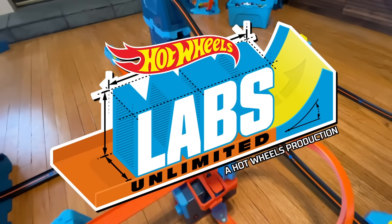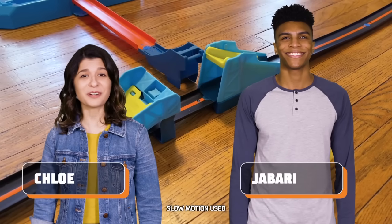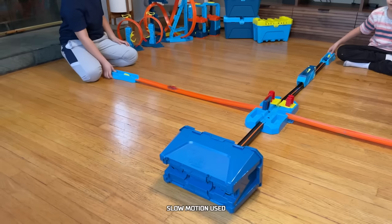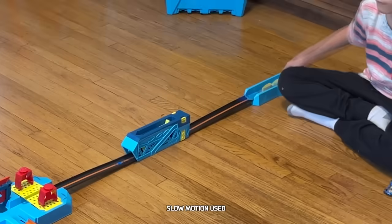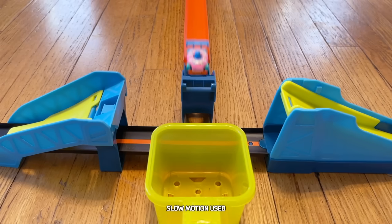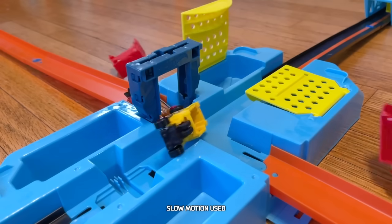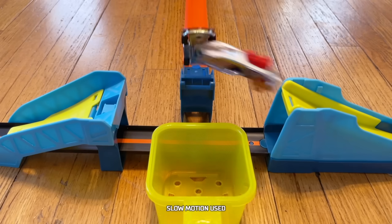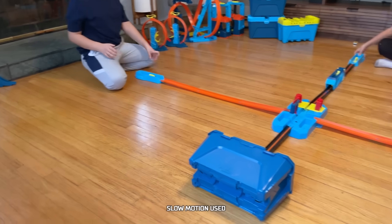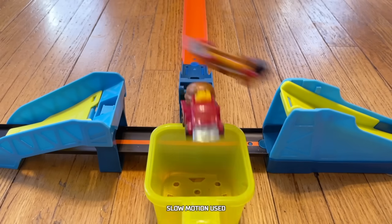Welcome to Hot Wheels Labs Unlimited. I'm Chloe. I'm Jabari. And here are our track builders for today. Hi, I'm Grayson. And I'm Jace. Here are the rules: the offensive cars run on the orange tracks, while the defensive cars run on the black tracks. The offense tries to score goals by landing in the yellow bucket, and the defense tries to block them by crashing cars at one of these crash zones. Jace and Grayson will both have a chance to play offense and defense. The track builder with the most goals at the end of three rounds wins.